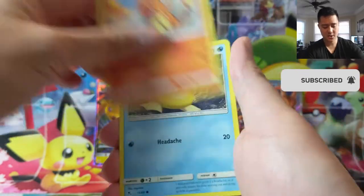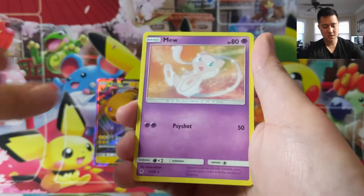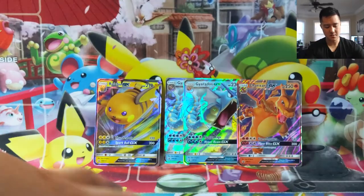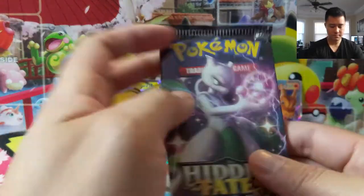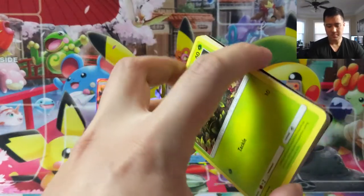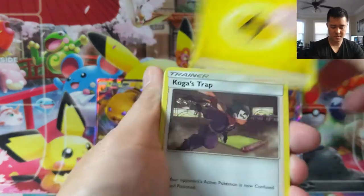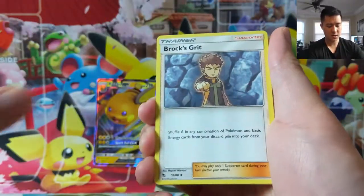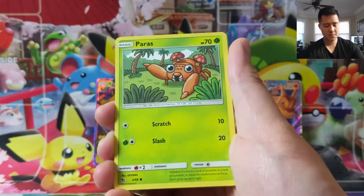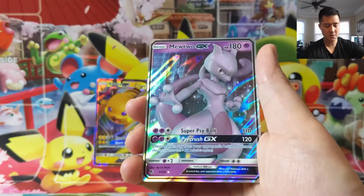Eevee, Ekans, Charmander, Psyduck, Magikarp, and then the pretty cute looking Mew, followed by a Scyther. Mewtwo betrayed it, as well as the Guzzlord. Koga, Brock, Misty, Caterpie, Paris, Ekans, Psyduck, Staryu — Mewtwo GX! Not bad. And then a Mr. Mime.